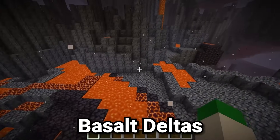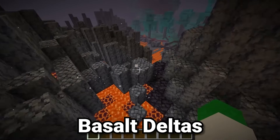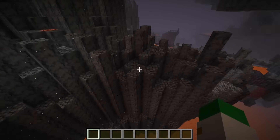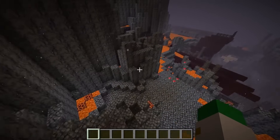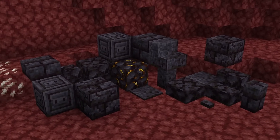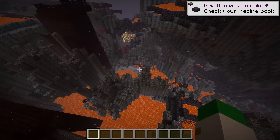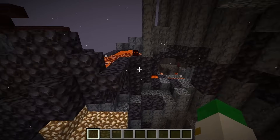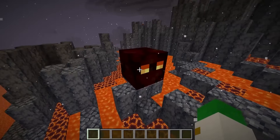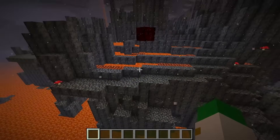The basalt deltas is one of my favorite nether biomes in terms of actual look, but don't be fooled — it's extremely dangerous. It has a large amount of lava, as well as basalt and blackstone blocks. Blackstone is a very useful and unique building block with a huge amount of different varieties that can be crafted from it, making it one of the best building blocks in the game. However, the big danger is very large amounts of magma cubes, especially large ones, so it's good to avoid those among the cascading lava pools.